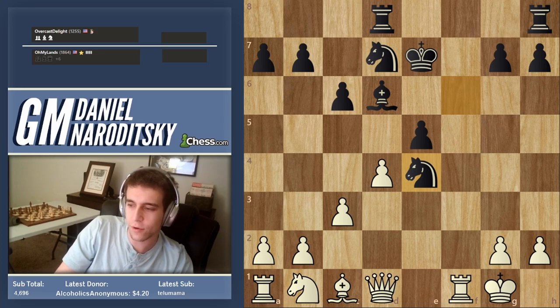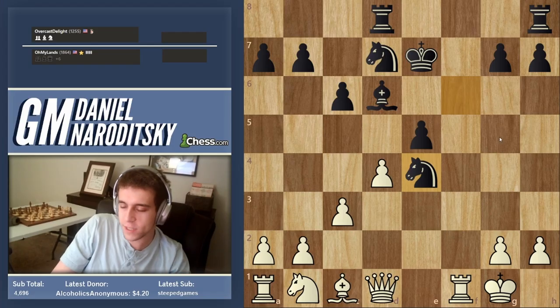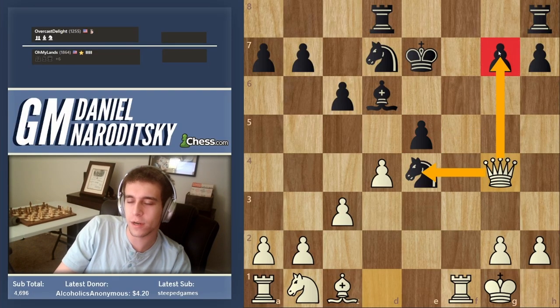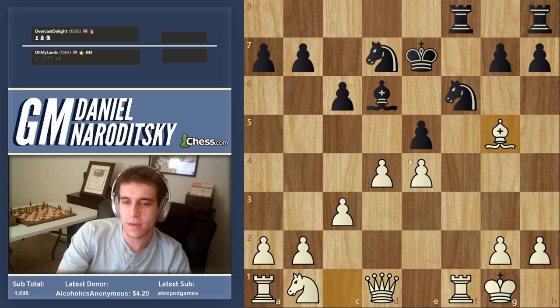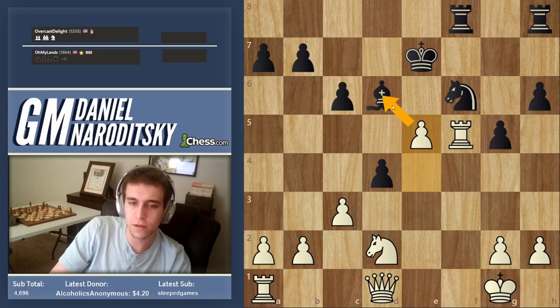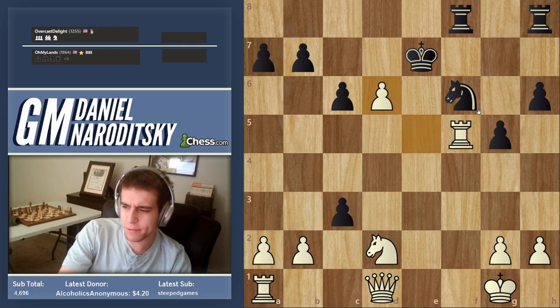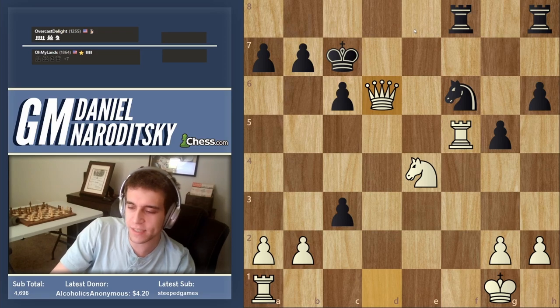What if he takes the pawn on e4? Ask yourself what squares are no longer under black's control and what's now accessible. You immediately see queen g4, forking the knight and the g7 pawn. The game is basically over. That's why we left the pawn hanging. We get the bishop out, trade it, get our knight out, occupy the outpost on f5 — a very weak square — and go in for the final kill.